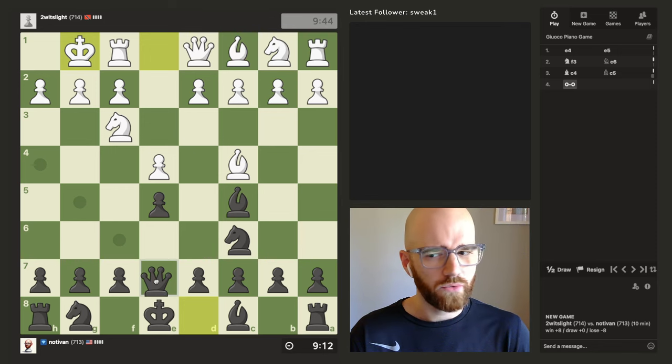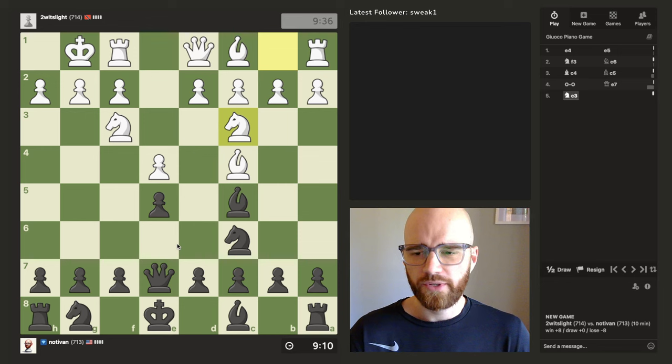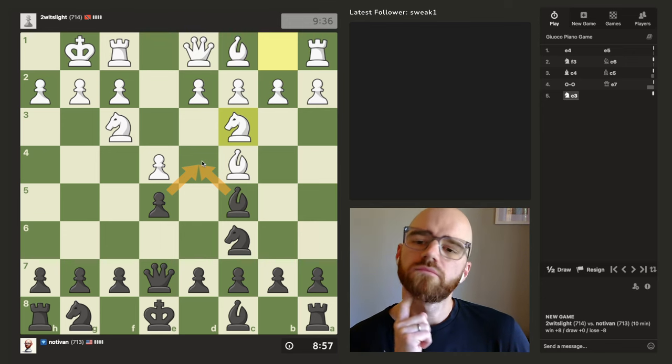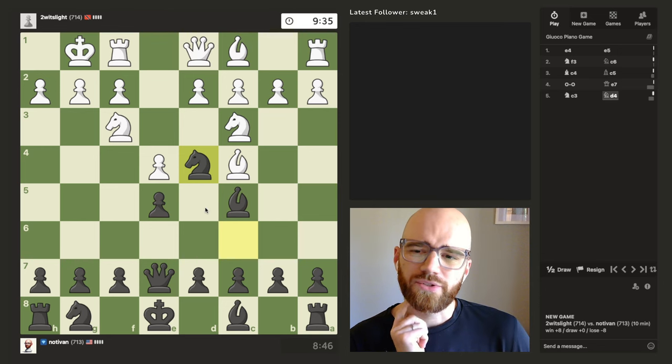I think it's maybe queen e7. I need to memorize the correct response to this as black, because I find myself in this position a lot. Maybe it's trade the knights here at this point, since I have basically two attackers on d4. The c5 bishop is protected there by the queen. I think I'll go for the trade here.